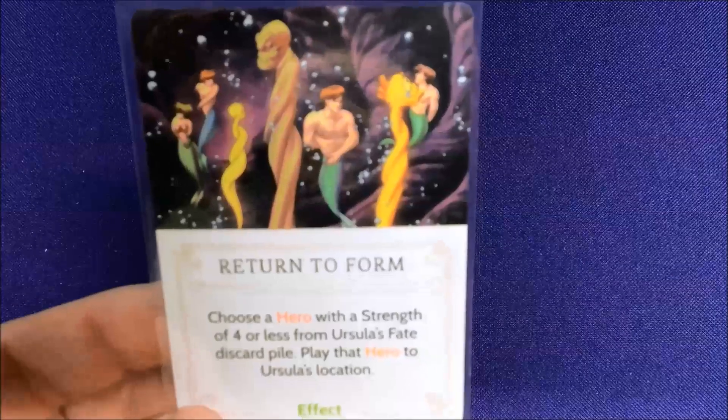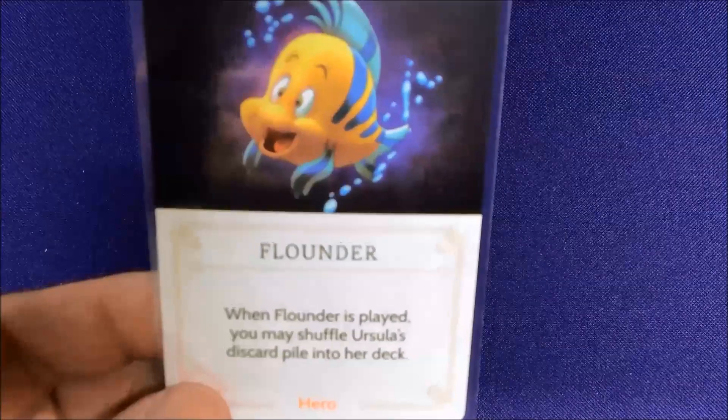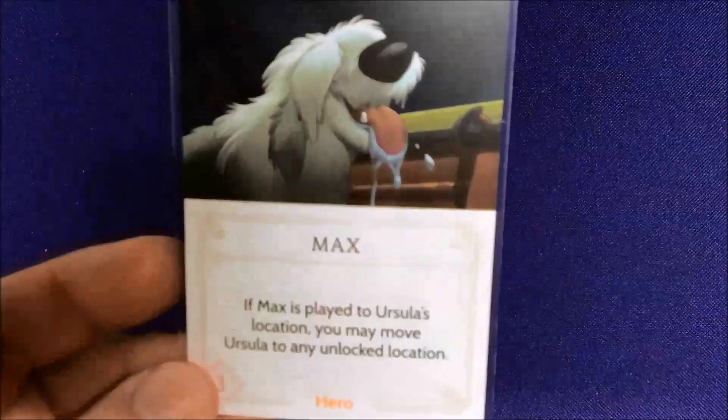In Ursula's fate deck we have Return to Form, which allows you to change Ursula back and forth between forms. We've got Ariel — she has a bunch of text — her awesome items including the snuffle blarp and the dinglehopper, Eric, King Triton, Scuttle, Grimsby, Flounder, Max, and of course Sebastian.